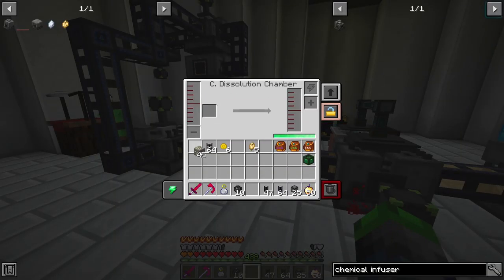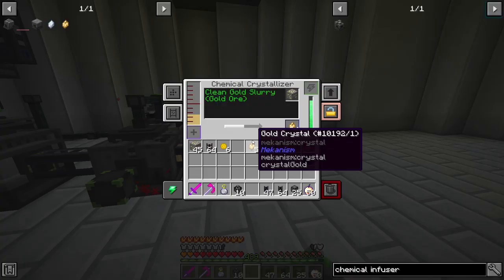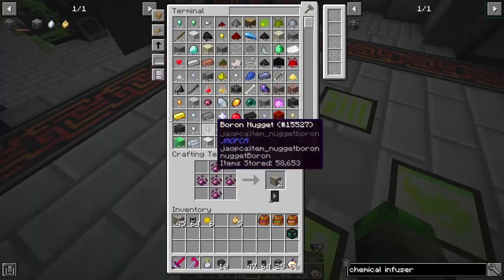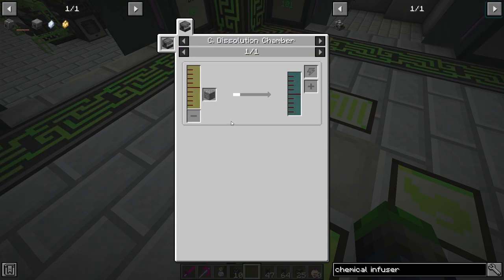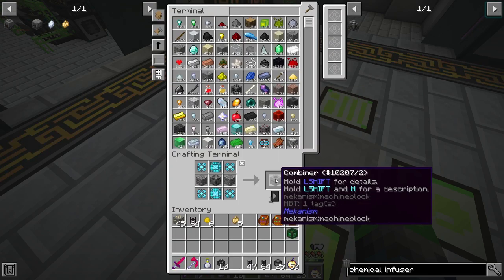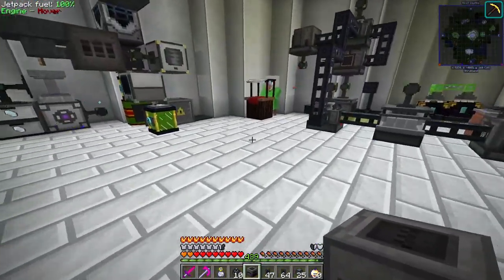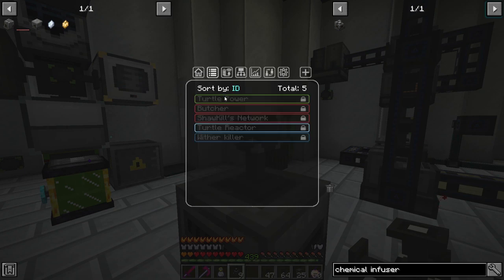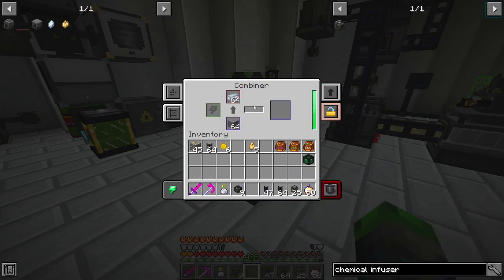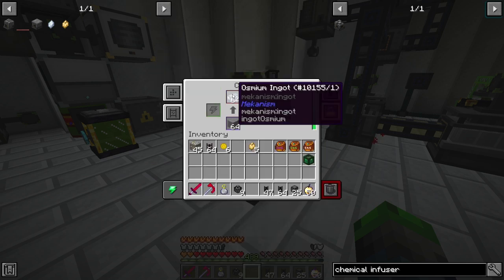We're going to make a few of these. We'll try to help out Trout — maybe get him the crystals and he can craft it up himself. Now let's start on the osmium crystal. We need osmium ore, or actually we can use a Combiner with power and osmium and some stone. We put the osmium in — does it have to be the dust? Yes, it has to be the dust. Easy to make though.